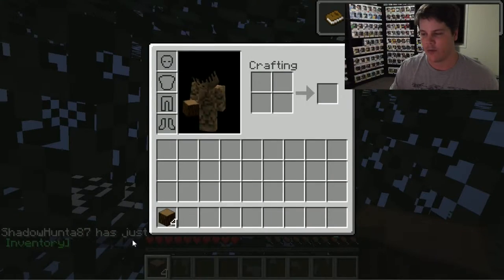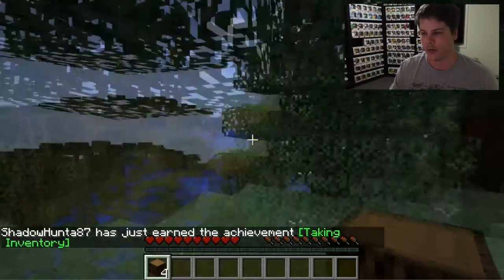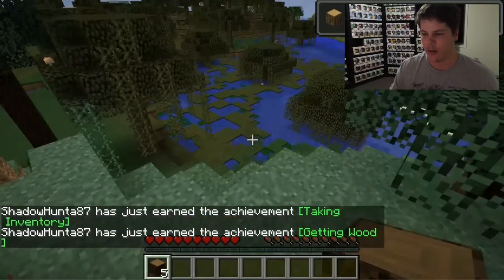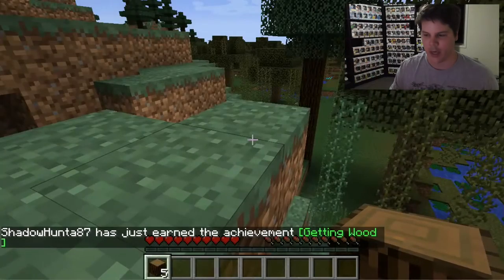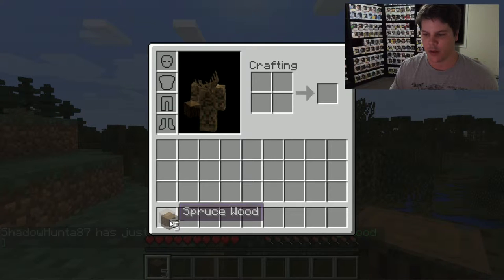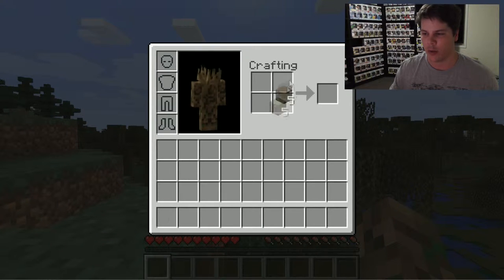So as you can see we now have four blocks of wood. What we do with our wood is we hit our E button — E basically opens our inventory. We can click on our wooden block and place it up in our crafting spot, and we can now turn our spruce wood into spruce wood planks. We take those away and now we've got planks, and with the planks we can actually craft stuff.